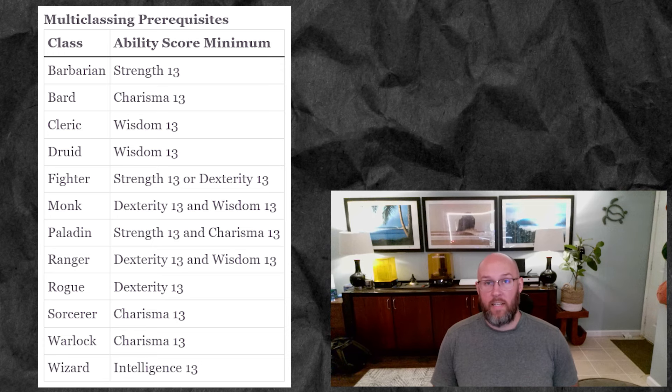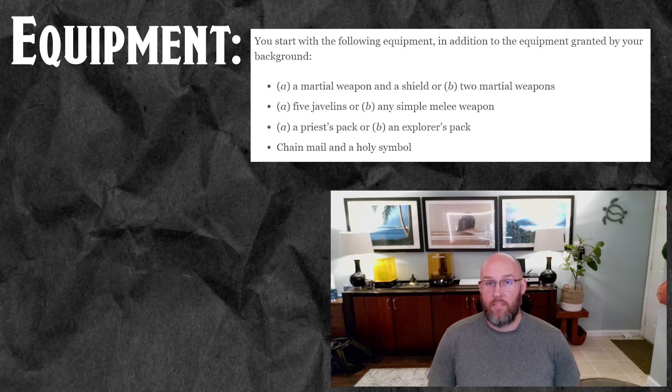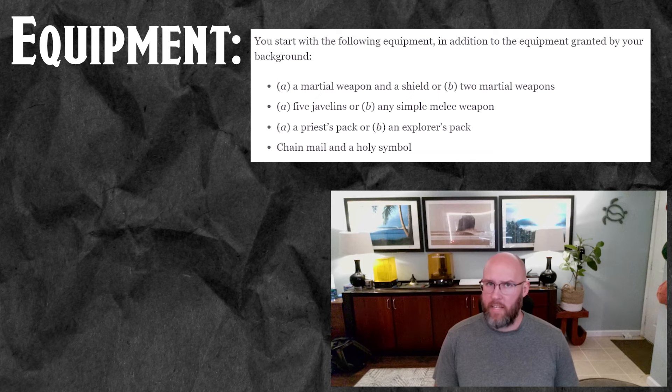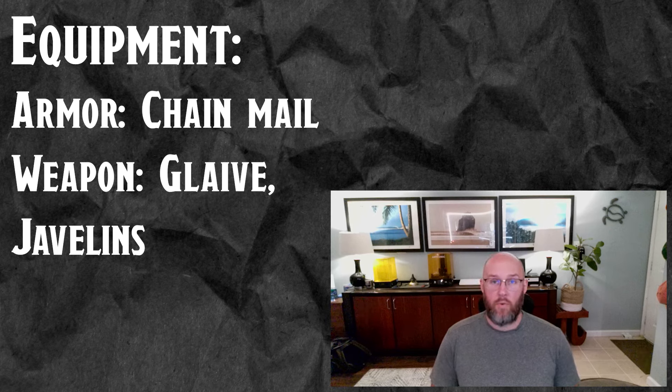Having 14 in Dexterity is basically for our armor. For your background, use whatever you want — it doesn't matter. Pick a background that sounds fun for your character. You're going to take the starting class equipment for a Paladin. Our goal is to get to half plate at some point, ideally magical half plate. It's not that hard — buying it from a shop is only about 750 gold. We want a glaive or a halberd for our weapon. That's going to synergize nicely with Polearm Master.